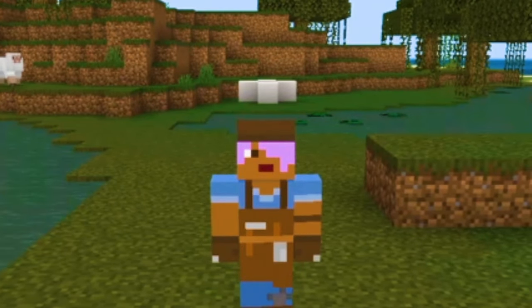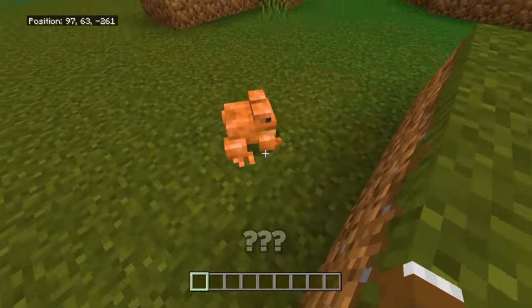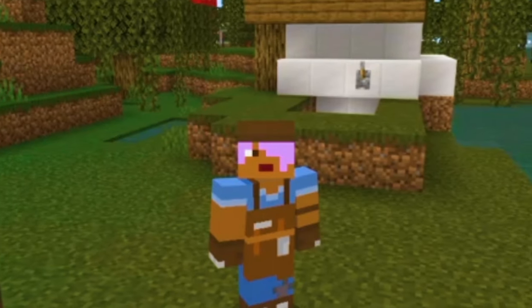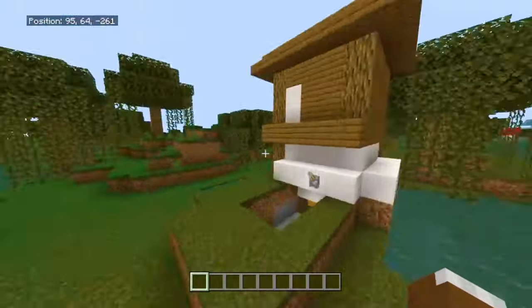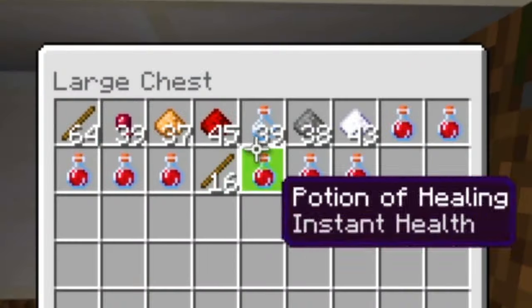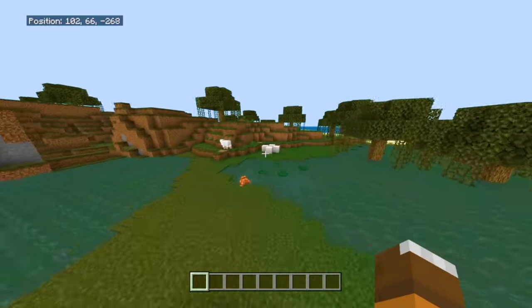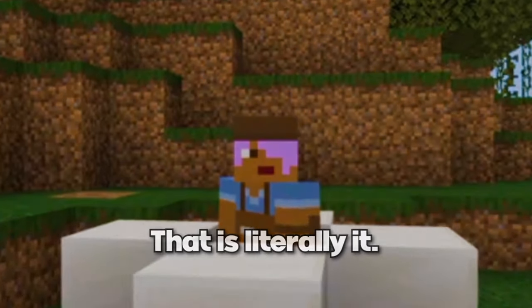It's time for number five and we're in a swamp, because the next farm is a witch farm. This is one of the best farms in Minecraft — it's really small, it doesn't take that much space, it's really easy to build, and it will get you a lot of really good stuff. This is what I got from like 10 minutes of AFKing. The best thing about this farm is gonna be the gunpowder, because it's just really easy to use — you're gonna go about 30 blocks away from the farm, stand here, and that's it. That is literally it.